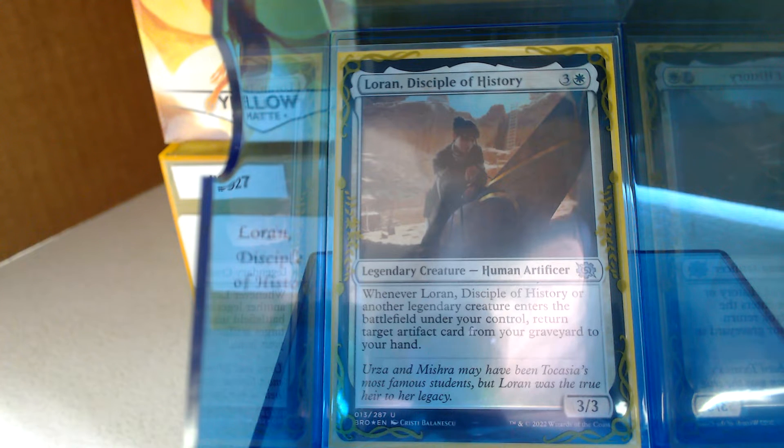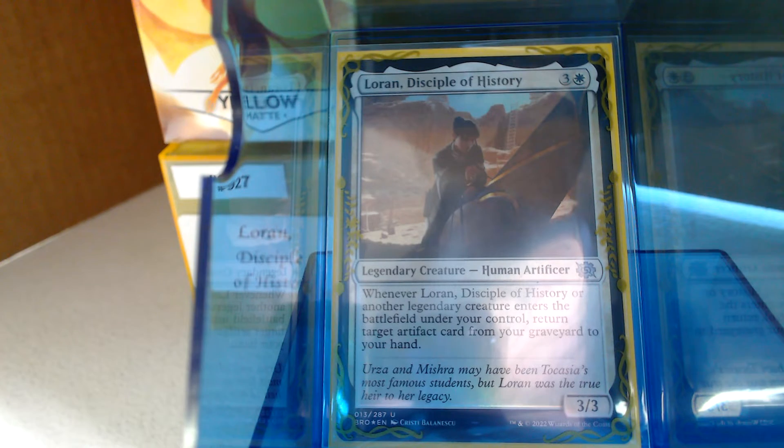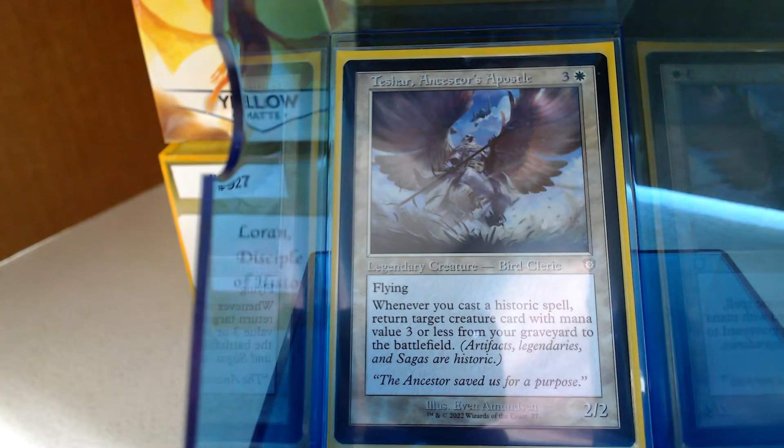The deck wants a lot of legendary creatures and artifacts to bring back with them. So my categories are legendary creatures and artifacts — I don't have my normal ramp and card draw categories. Everything is pretty much comprised of those. Tishar works very well with Historic, because artifacts and legendaries are pretty much what this deck is all about.